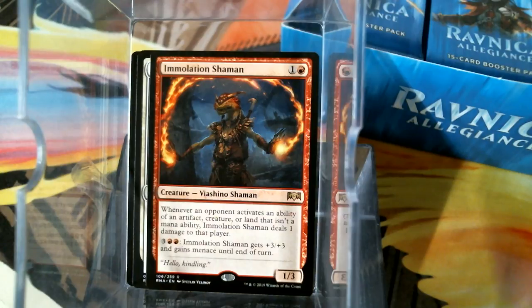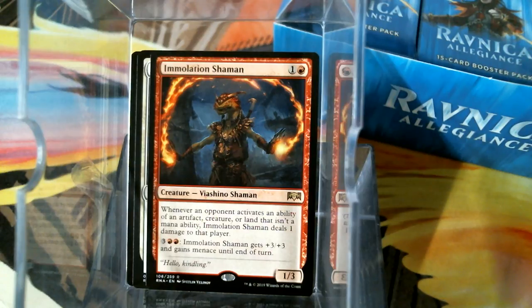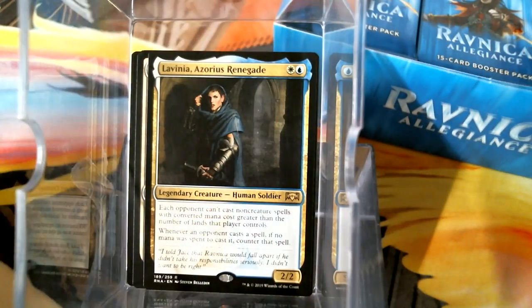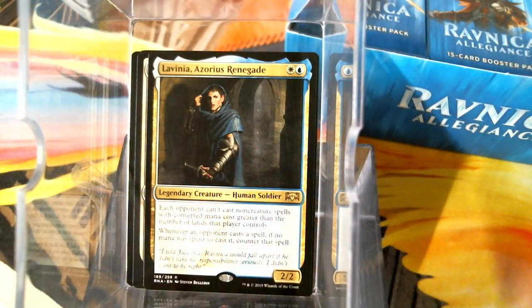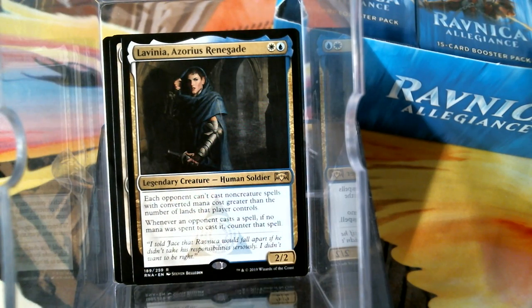We got Immolation Shaman — two mana, one-three, Viashino Shaman. Whenever an opponent activates an ability of an artifact, creature, or land that isn't a mana ability, they take one damage. And this guy gets big and menacing. I guess I haven't built a Viashino deck. There is Lavinia — it's her right there! Been looking for that one. And there's a full art promo version of her. Oh my gosh, that gold is screwing up the focus. She's really gold.